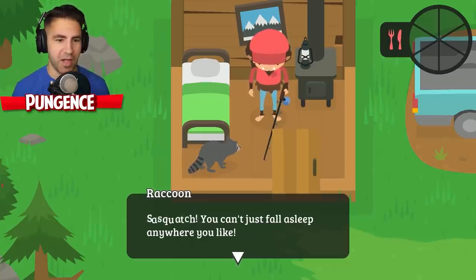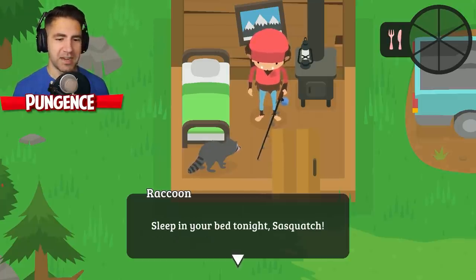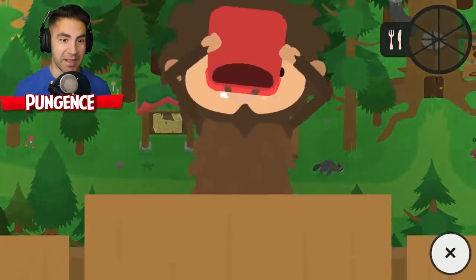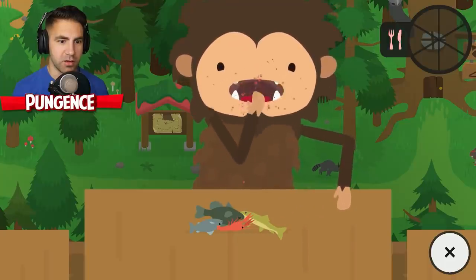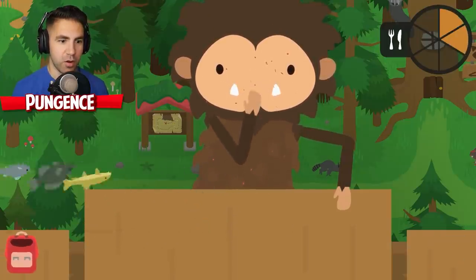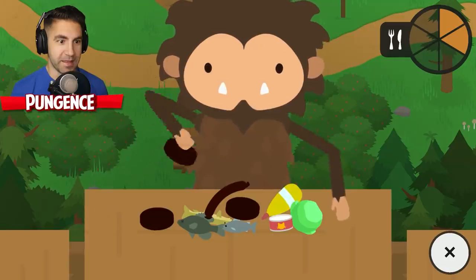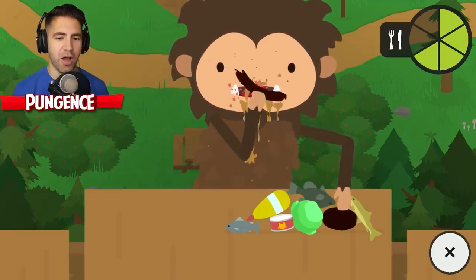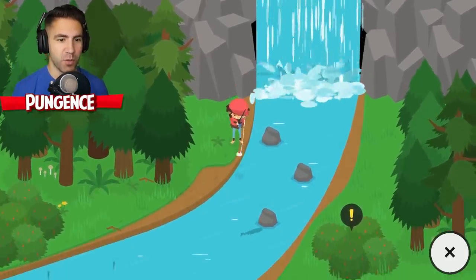'Sasquatch, you can't just fall asleep anywhere you like. I had to hire a team of ducks to haul you back. Those ducks won't work for free, you know. Sleep in your bed tonight, Sasquatch.' Look at how hungry I am - what happens if I don't eat? We gotta eat some food - don't eat the stickleback. Just eat the crayfish - grabbed some food fresh off the grill. I want to do a little more fishing right here next to the waterfall, next to the cave.